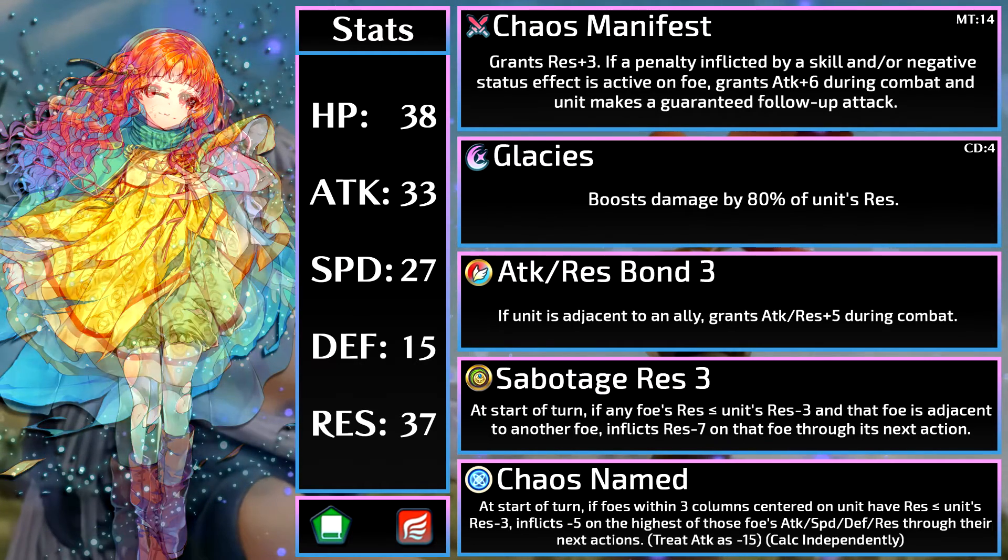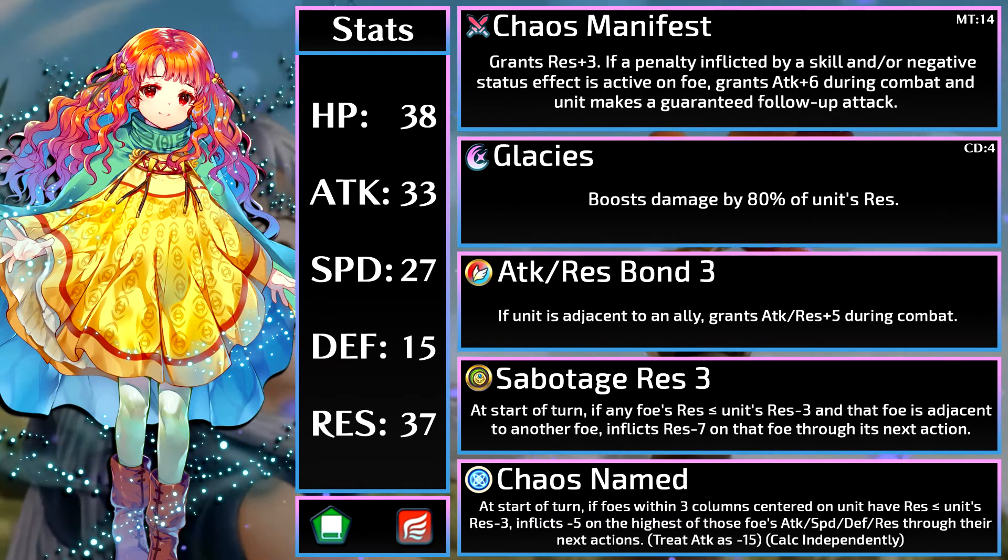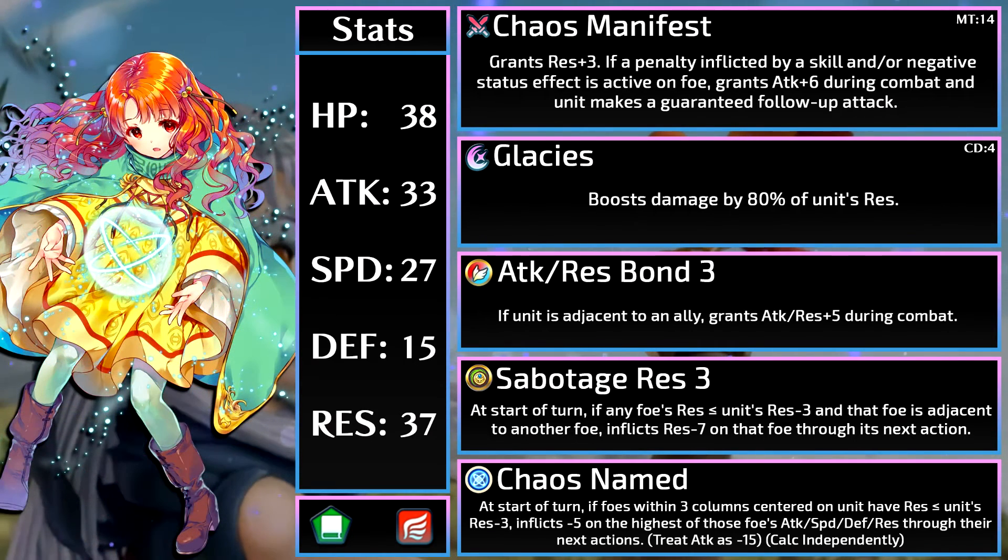And hey, you know where you can find a lot of Armor Emblem teams? High tier Arena! It's like Yune is made for G-Duel Flying.